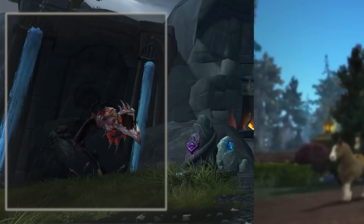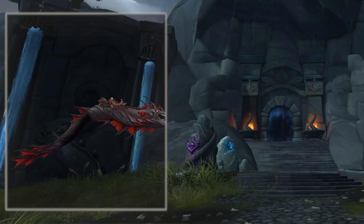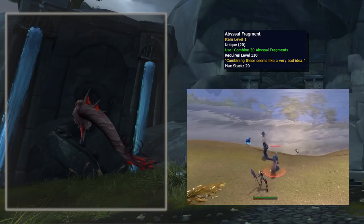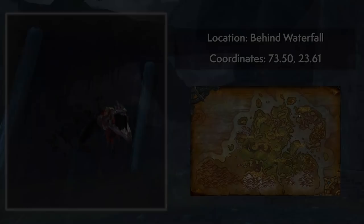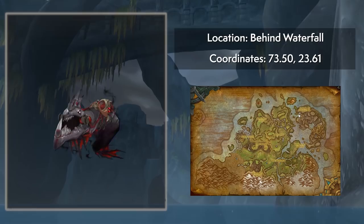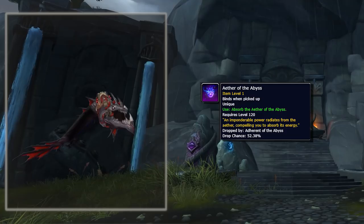Next is the Nazatar Blood Serpent, a secret mount Blizzard didn't hide too well. It's a recolor of the Abyss Worm and the Riddler's Mind Worm. To get it, you need 20 Abyssal Fragments from the auction house or random world drops, and turn them into an Abhorrent Essence of the Abyss at the Altar of the Abyss behind the waterfall in Stormsong Valley at specific coordinates. Then go to Warfang Hold in Stormsong, summon the Adherent of the Abyss at the Abyssal Flame using your essence, and kill it for the mount. Bring friends — it's a rare elite and the item is consumed on summoning, with only the summoner getting the mount.